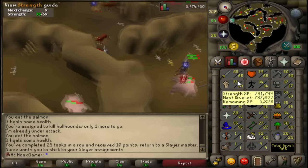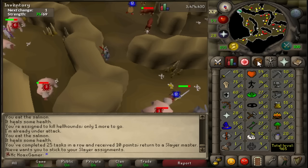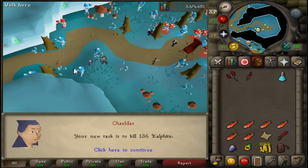I am very close to level 70 Strength which is really cool because it's going to be my first ever level 70 on my hardcore iron man. For the clue scroll, I cannot complete it — in order to do so I have to complete Cabin Fever, so I might hold on to it until then. For the next task I get 136 cave bugs, a really fast and easy task.